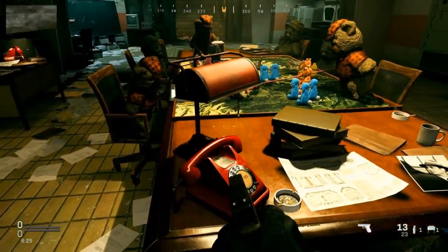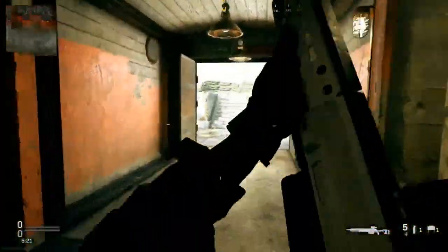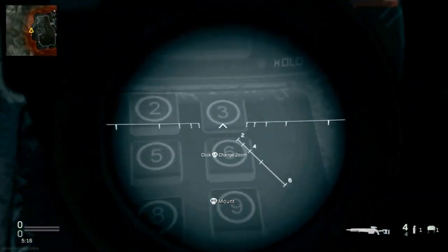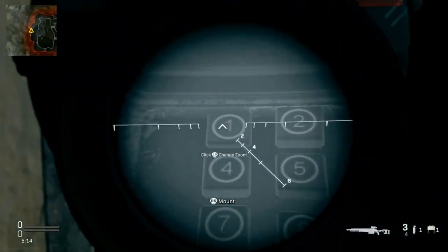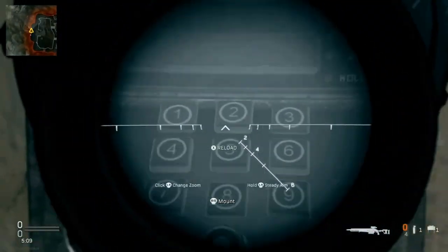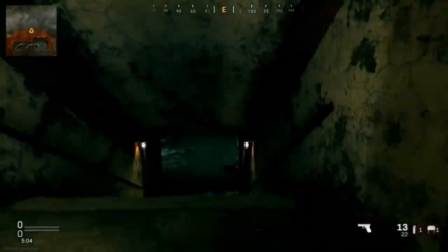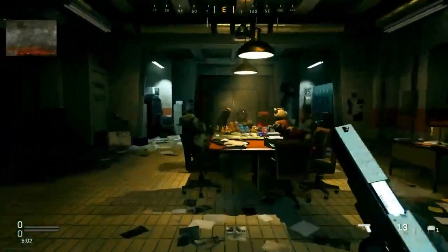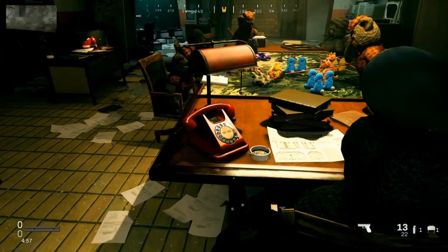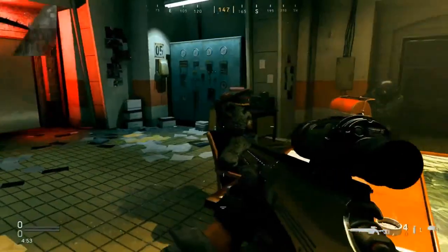That is basically the first part of this Easter egg. Five, three, one, two, five is the digit. Go back up the staircase and input that: five, three, one, two, five. That completes the final part and now you will see the Easter egg — the juggernaut bear. The phone is ringing, you answer the phone, and then all mayhem starts.